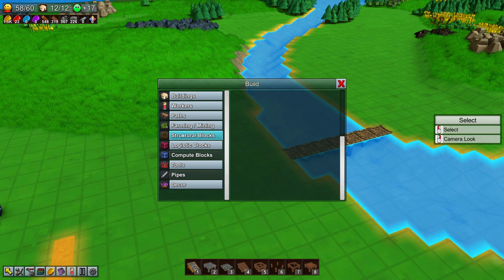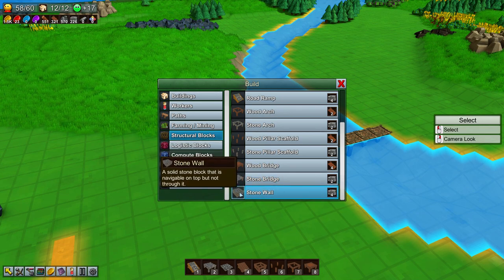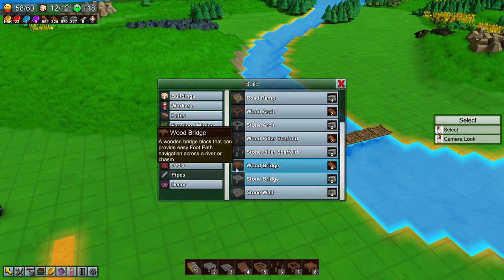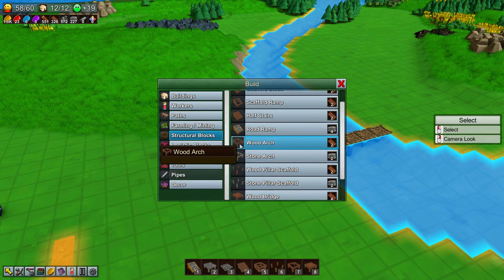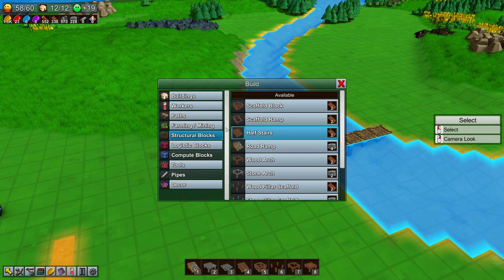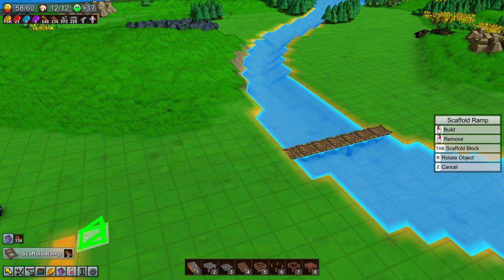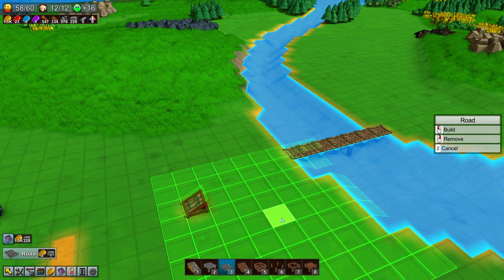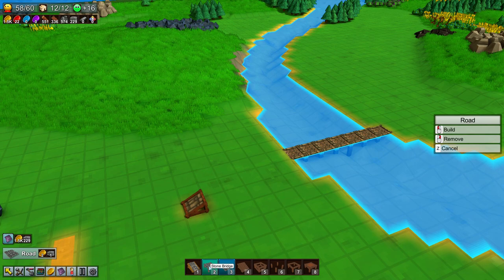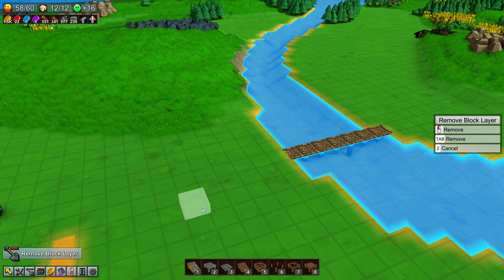If you look at the build menu under structural blocks, there's all kinds of stuff. A stone wall is navigable on top but not through it — so you can drive something on top of it but not through it. There's a bridge, scaffold pillars, road ramp, and stairs. The road ramp is the only actual ramp; the stairs are steps. You could put a scaffold ramp up then pay to put the road on top, but the road costs two gold coins and one block, whereas the bridge just costs two blocks. So it's cheaper to just build the bridge.